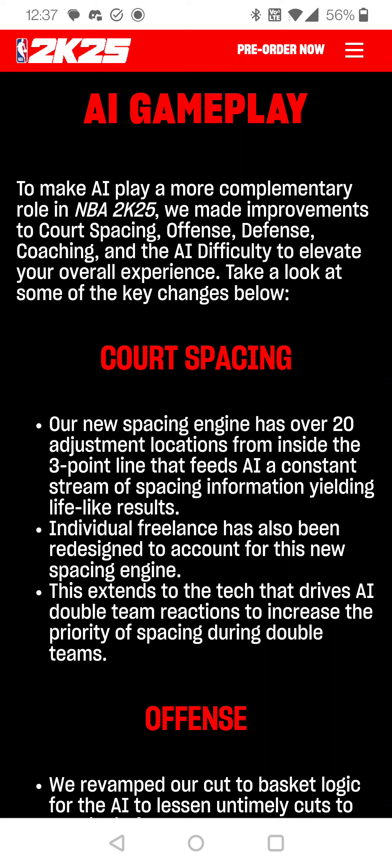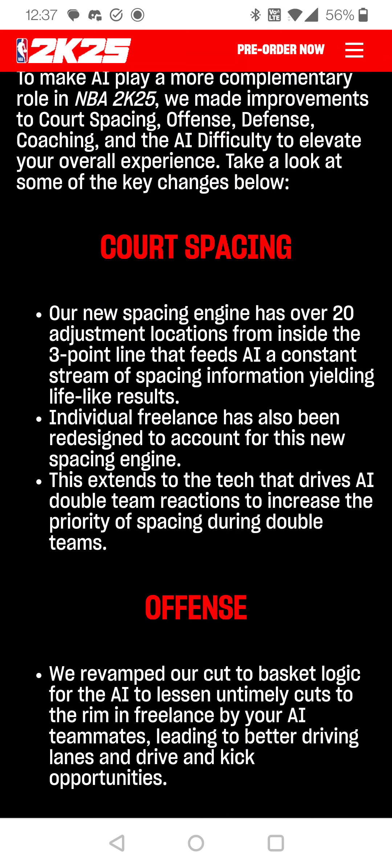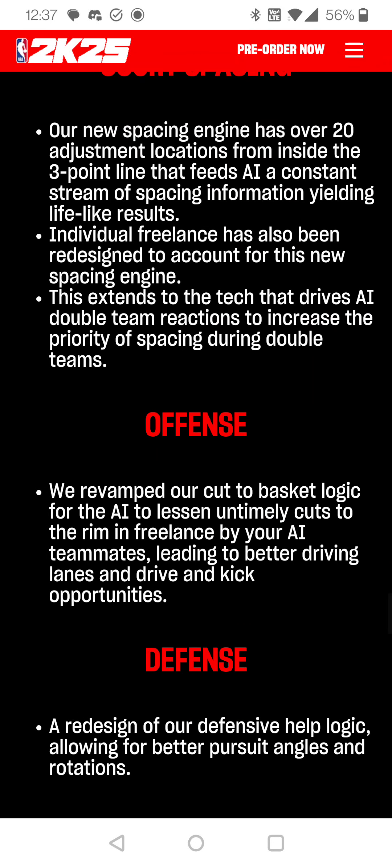There's a new spacing engine for AI with over 20 adjustment locations from inside the three-point line that feeds the AI a constant stream of space and information. This is great stuff — this is what we need to see, even for online users. I play rec, I play pro-am, this is gonna be huge for online and offline. Even centers who don't shoot the ball — they don't sit directly under the rim, they sit in the far dunker or beside the rim. In past years you got guys just running to the rim, which is not where centers sit.